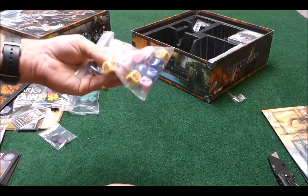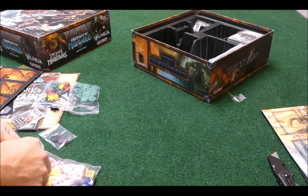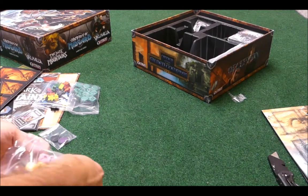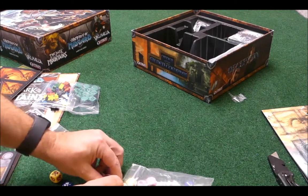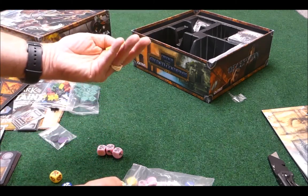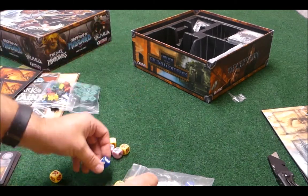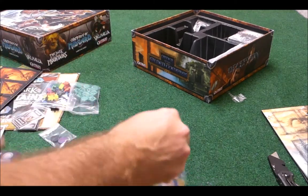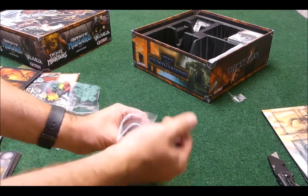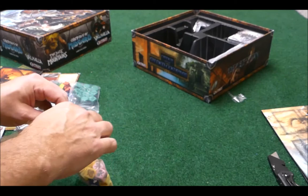These are the dice they added in Valhalla. The pink dice are berserker dice. The yellow dice — I forget what kind of warrior they represent. The blue dice I think have something to do with leadership. We'll have to refresh ourselves on that as we go back and play the game and do a playthrough.